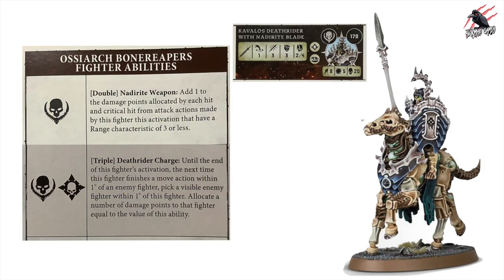For the Faction Rue Mark of the Ossiarch Bonereapers he gets the double Naderite Weapon, but he also gets Death Rider Charge because of the Warrior Rue Mark. This is a triple: until the end of this fighter's activation, the next time this fighter finishes a move action within 1 inch of an enemy fighter, pick a visible enemy fighter within 1 inch and allocate damage points equal to the value of this ability. Same as before, but on a triple — much better than a quad. You want a 5 or 6 for that instant damage. A great looking model and really fun to play.